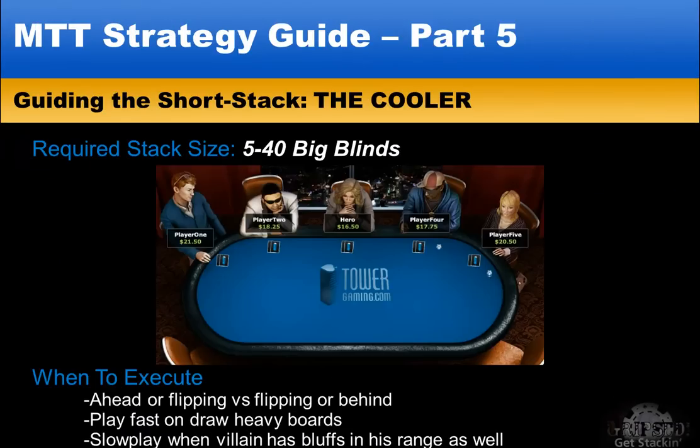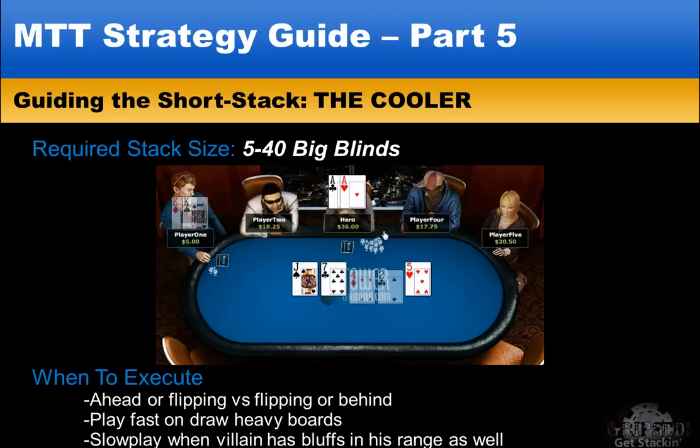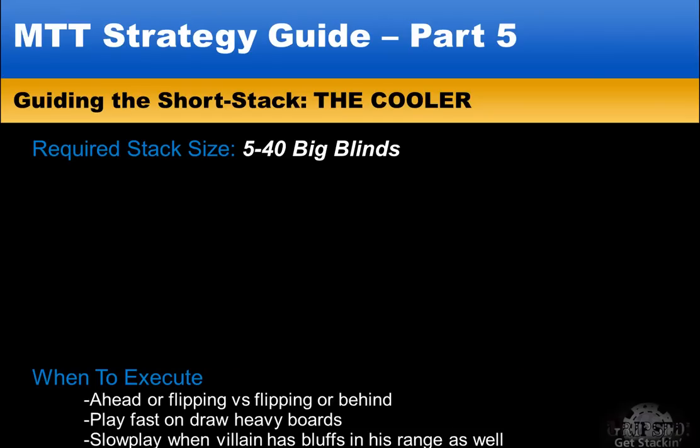Finally, we have the cooler, which is a well-known situation. A cooler is basically a set-up hand where the money is going in the middle no matter what the two players do. Examples are big pair against big pair, set over set, combo draw against over pair. The main thing with a cooler is to just hope that you're on the right side of it because there's no getting away from it. In our example, aces against kings — hero is on the right side and scoops a nice pot. In a lot of cooler situations, you are at the mercy of the deck and all you can do is pray the cooler is in your favor.